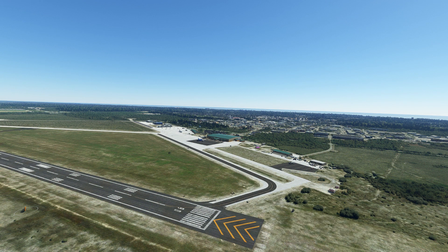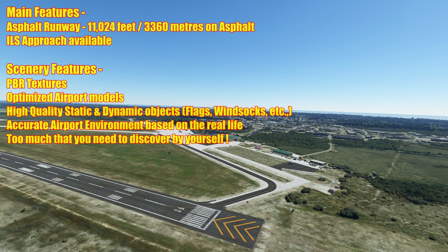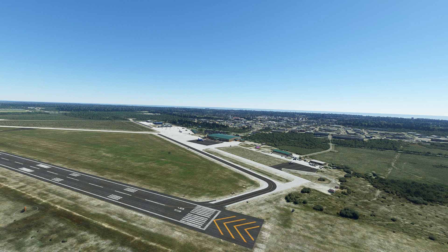Looking at the main features: you've got an asphalt runway over 11,000 feet long, with an ILS approach available. The scenery features PBR textures, optimised airport models, high-quality static and dynamic objects, flags, windsocks, and an accurate airport environment based on real life. I'll spot out the obvious anomaly you can see straight away — we've got a texture issue here, pink textures. I've reloaded and re-downloaded the scenery a couple of times with no change, so that needs to be fixed.